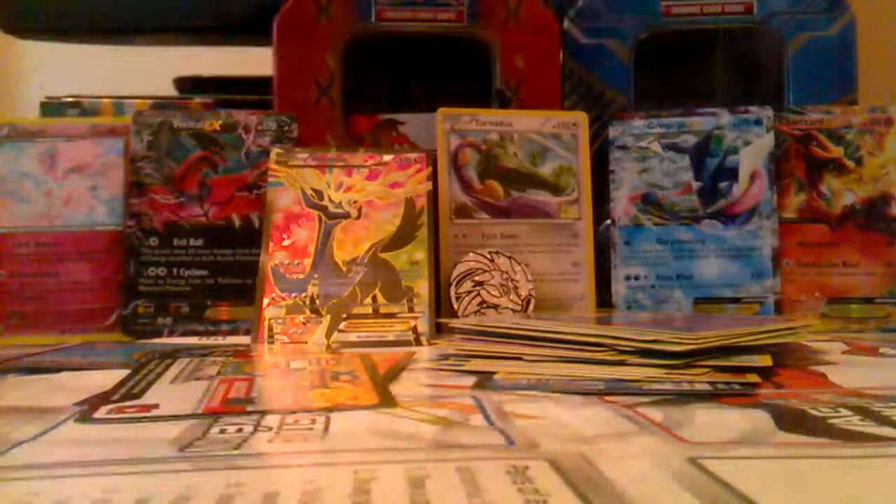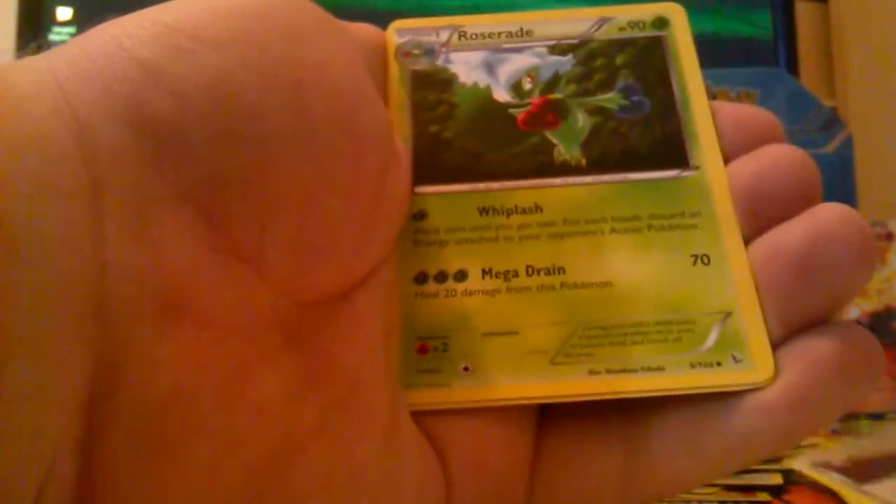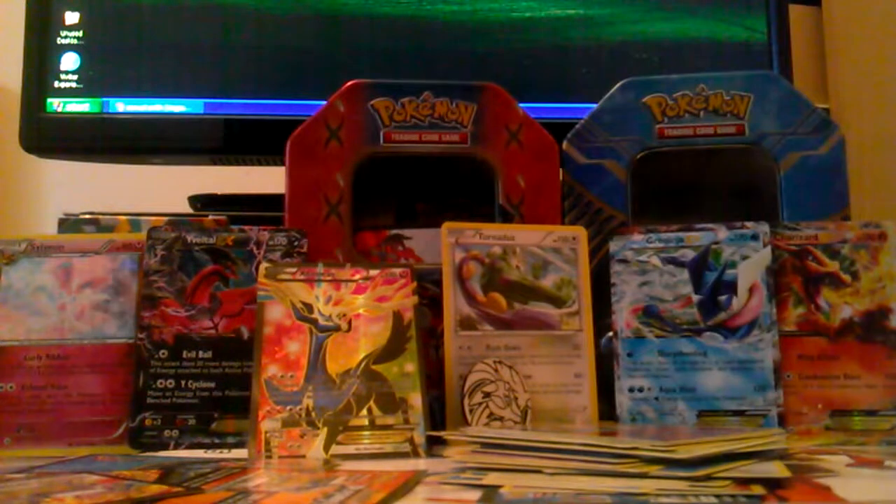Let's get this last pack open and see what we get. We have Weavile, Sentret, Sentret, Spheal, Scraggy, Lombre, Roserade, Tropius, Scraggy, and Butterfree as the rare. Good pack there.